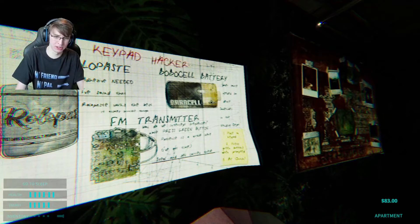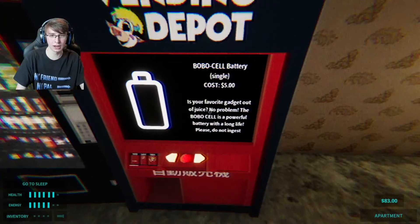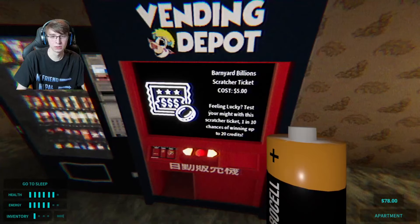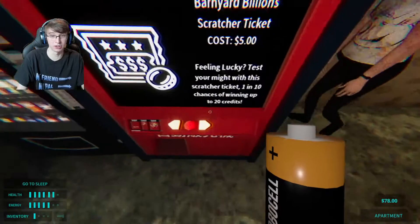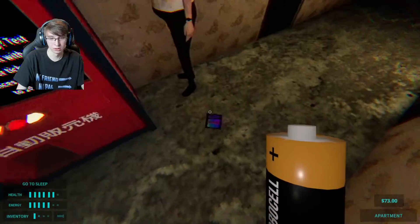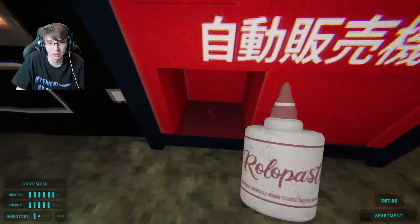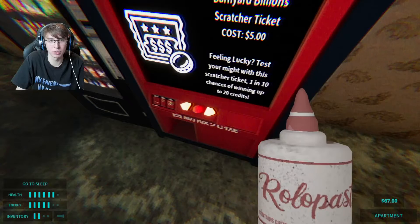An FM transmitter and a Bobble cell battery. I have $83, let's just buy that. What is this? Screw it, I'm gonna try it. Okay, so this is just a waste of my money. The glue — that's $6.